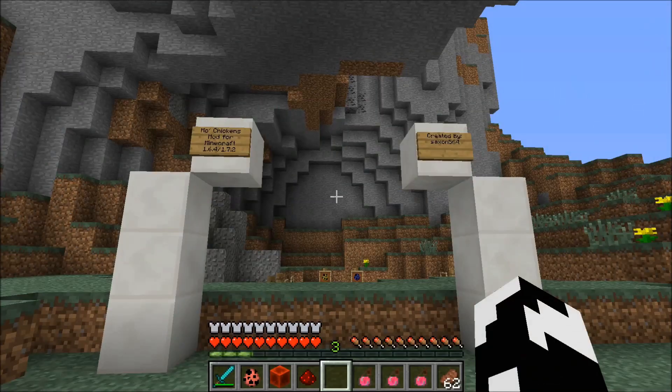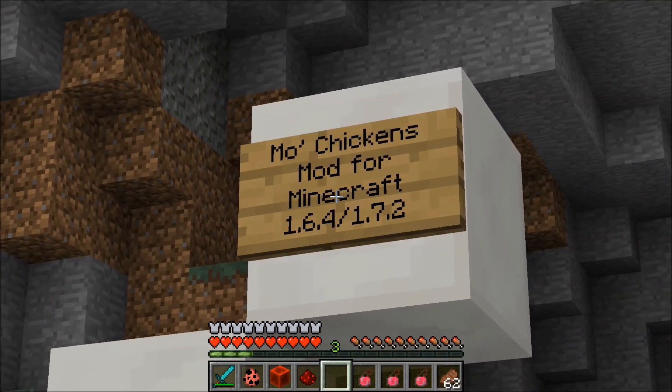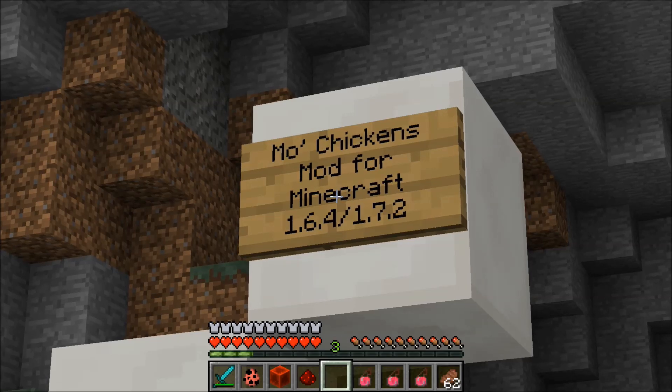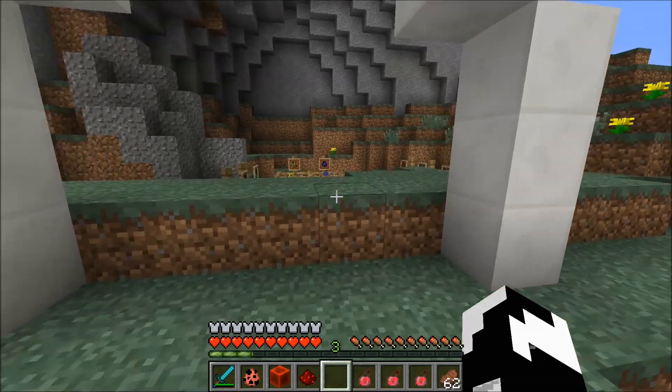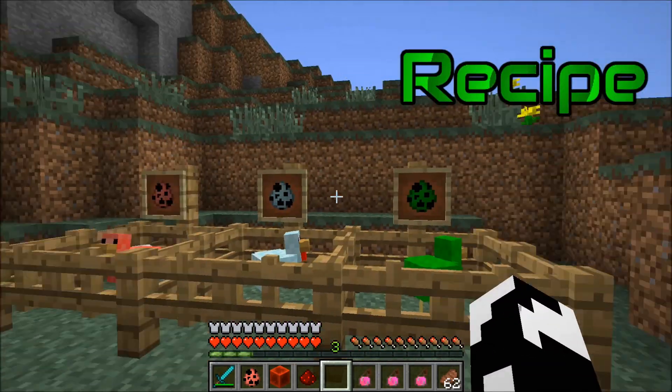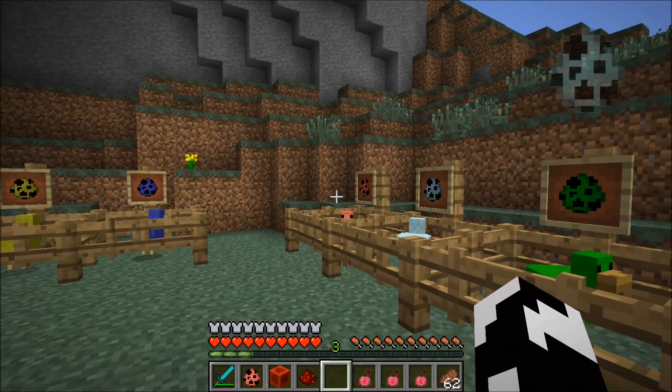Hey guys, and welcome back to Serenus Mods! Today we're going to be checking out a fancy-tastic mod known as the MoChickens Mod for Minecraft 1.6.4 slash 1.7.2. This is created by Saxon564, and it adds seven new chickens into your Minecraftian world. Each of these chickens come with their very own ore counterpart, which decides what kind of magical abilities they have.